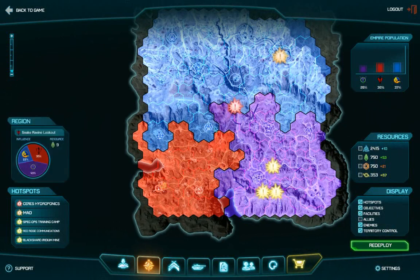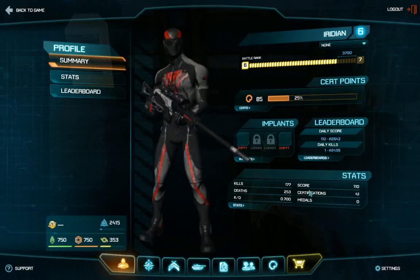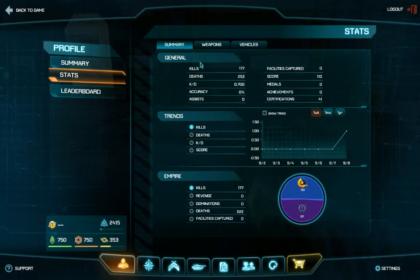You also get to see the next deposit for Auraxium — that's plus 10 because we control certain facilities. It shows which facilities provide resources. We don't control these two, and otherwise they would give us plus 10. Same goes with polymers, Catallum, lists, and alloys. You can toggle all of that if you'd like, but it's cluttering my screen so I'm going to turn it back off.